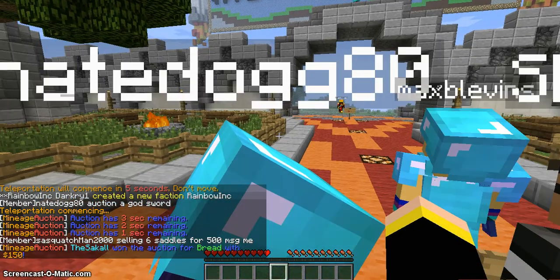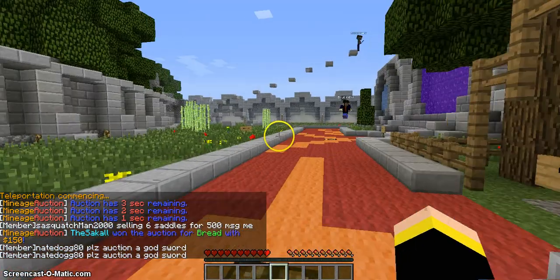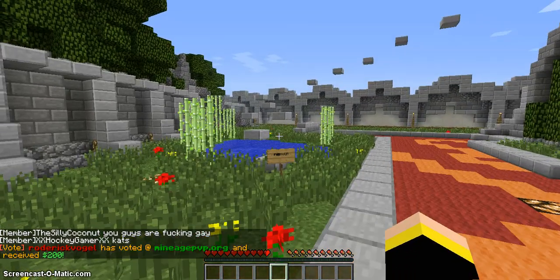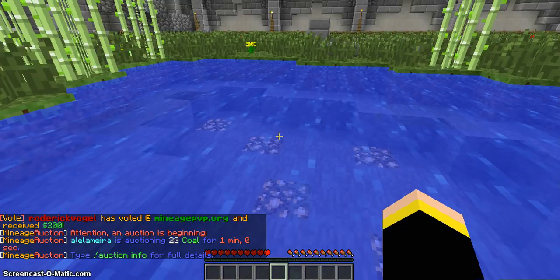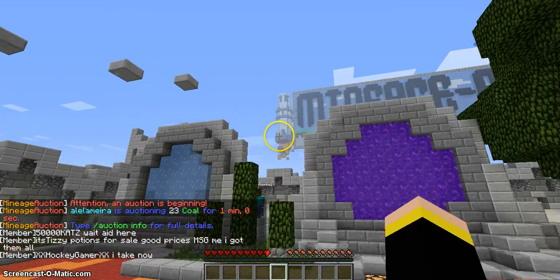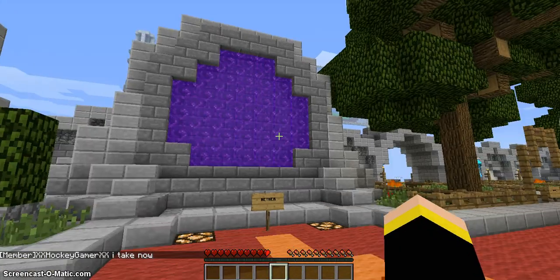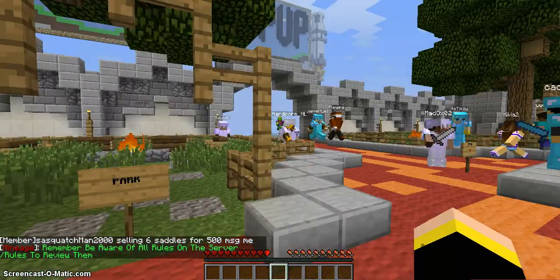Here's the parkour area. I like the parkour because if you're just waiting for someone at spawn, you can just say 'meet me at parkour.' Unfortunately there are no prizes if you win — you just get to get up on one of those really cool portals.